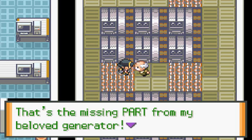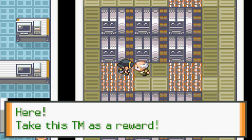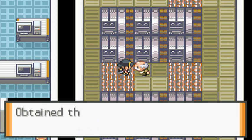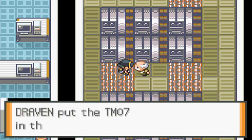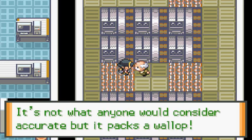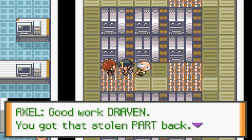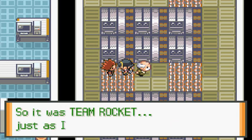The manager says: 'That's the missing part for my beloved generator! You found it — waha! Thanks, here take this TM as a reward.' And we get TM07, which of course is Zap Cannon. It's a powerful technique, not what everyone would consider accurate, but it packs a wallop.